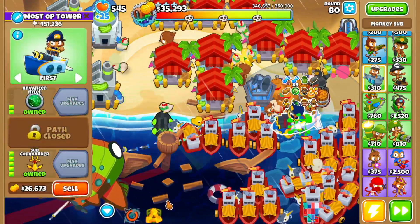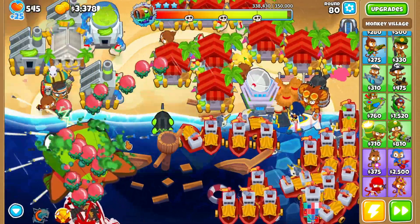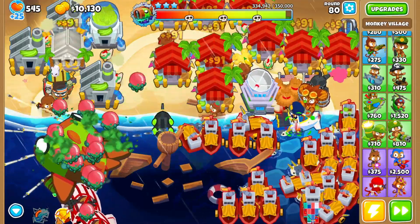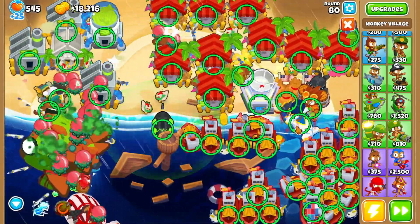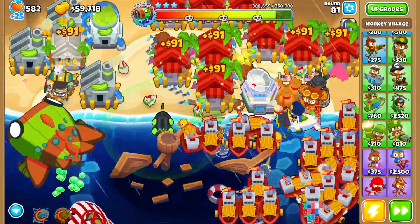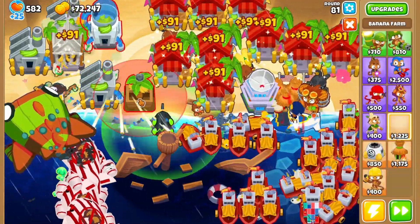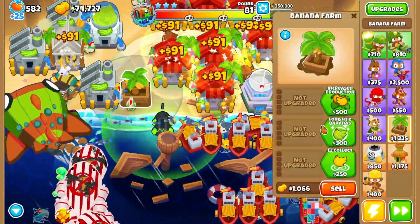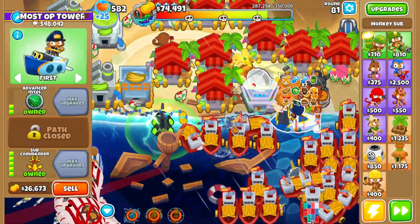Starting immediately getting a Banana Central, just kind of going for the greed plays. I figured Sub Commander probably doesn't need too much to beat this. I have the Jar of Pickles, Sharpening Stone, and Permabrew, and that alone I think is plus three damage, which is pretty nice. Permabrew also gets plus two since it has the extra damage to Mob class bloons due to the Ascetic Mystery Dip, which is pretty cool.